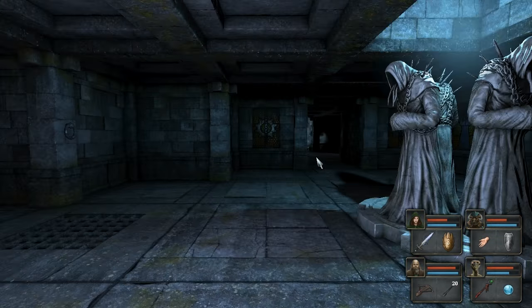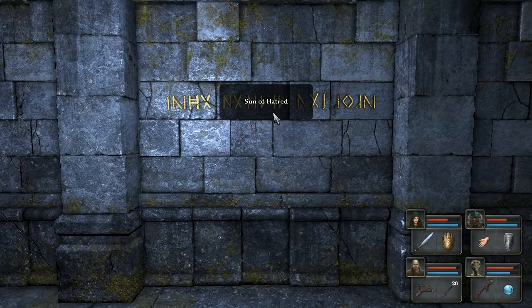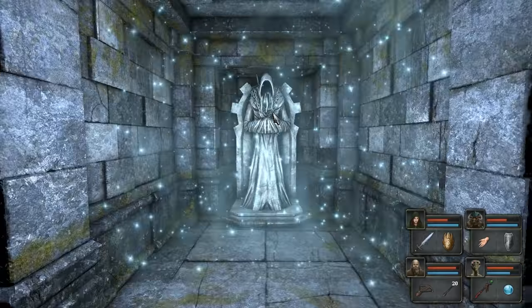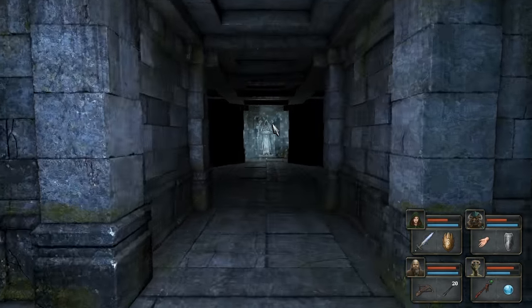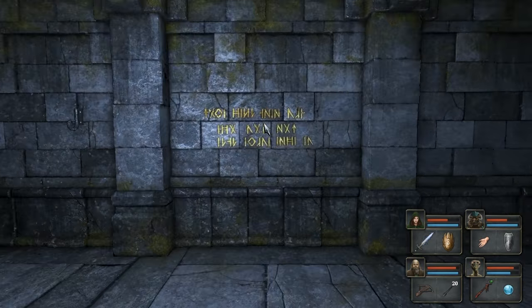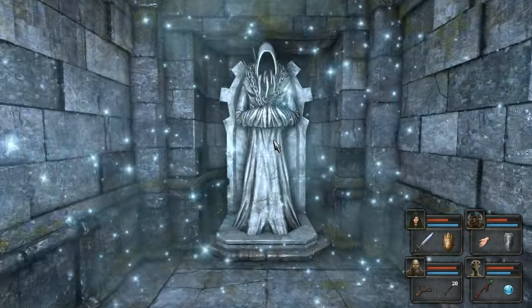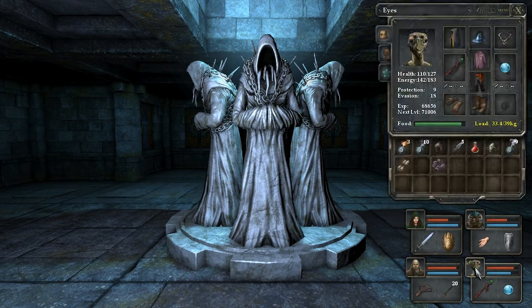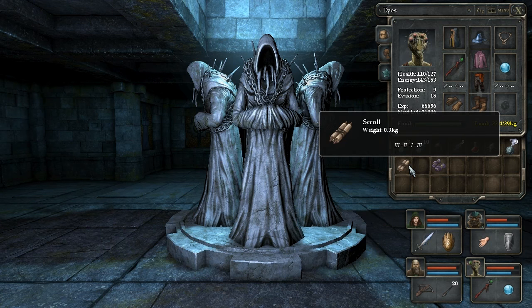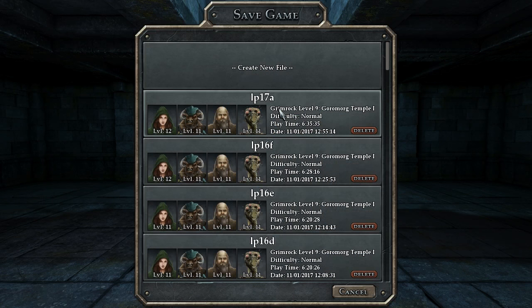Nothing there at all? What about down here? 'Son of Hatred.' Nothing there. And what about up here? It's worth just looking. 'Three ancient beings of deep.' There's a puzzle here. And there's a scroll there — it wasn't there before. Three, two, one, three. Well that's a pretty simple puzzle if you ask me.